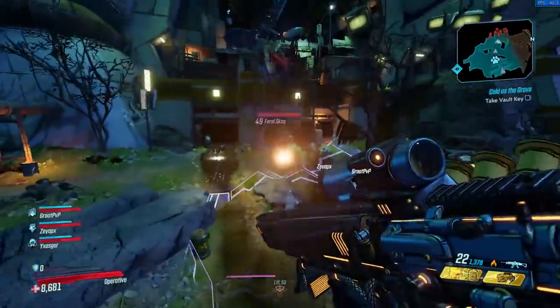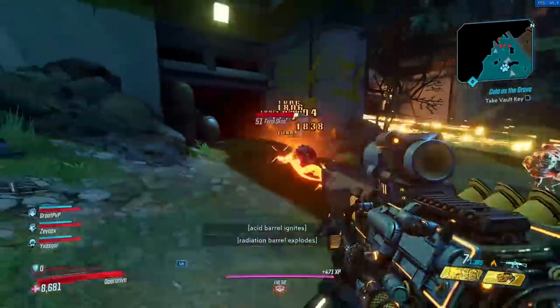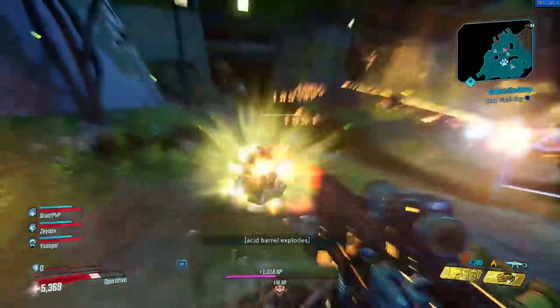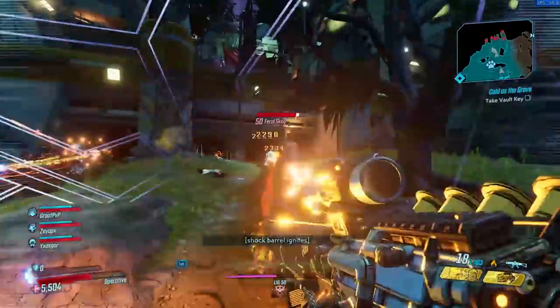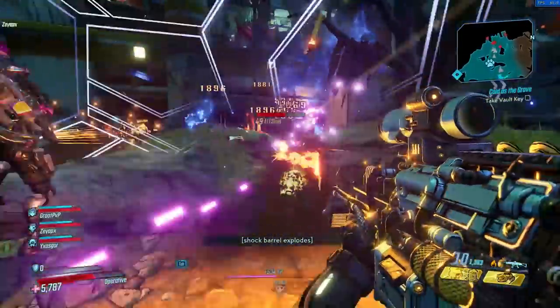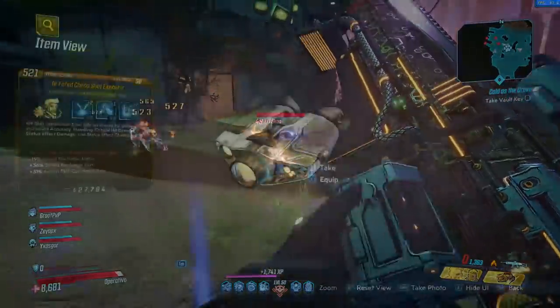My name is Ryancentral and over the last couple of Zane videos I've done recently, a lot of you have asked about the other legendary class mods and how to make builds around them. So I figured I'd go through each of Zane's 5 legendary class mods, talk about if they're good or not, do a bit of a tier list but mostly talk about the general playstyles you'll want to work with each of them.